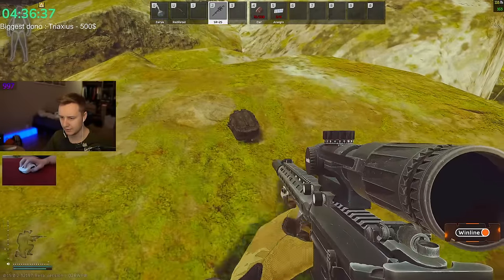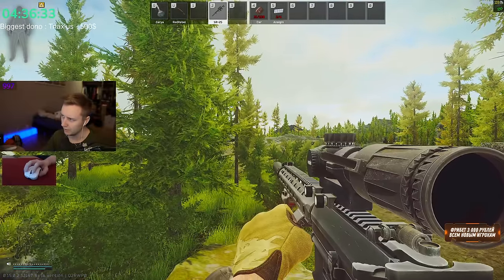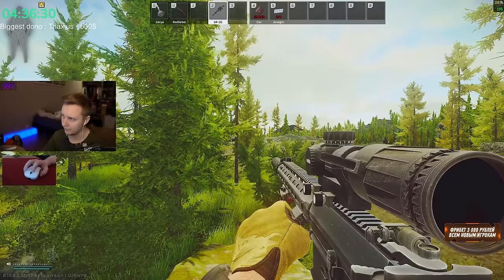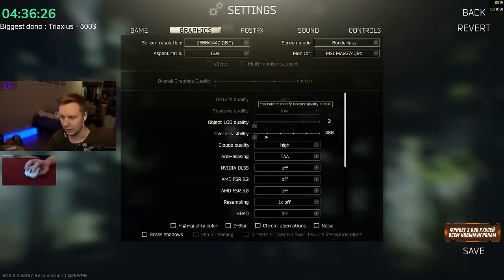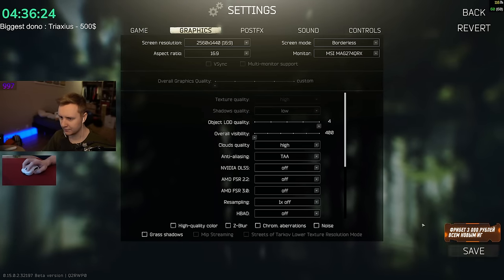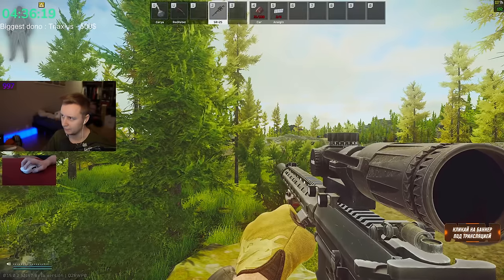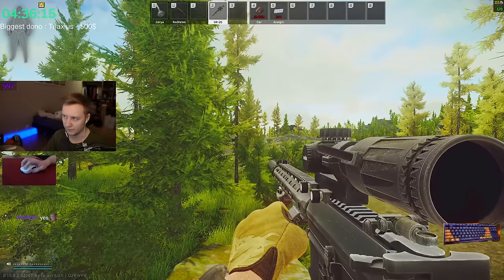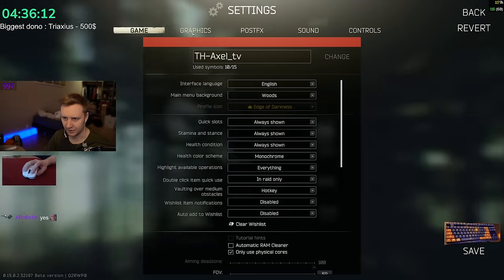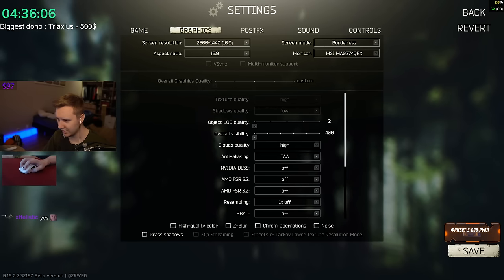Especially on maps like Lighthouse and Streets. Looking towards the middle of the map, I can see 141 FPS. If we change the setting to max, now I'm at 131 — so it lowers your frames by about 5%. I personally think keeping this on low is the best for your FPS. 5% of your FPS is quite a big number, so keep it on low.